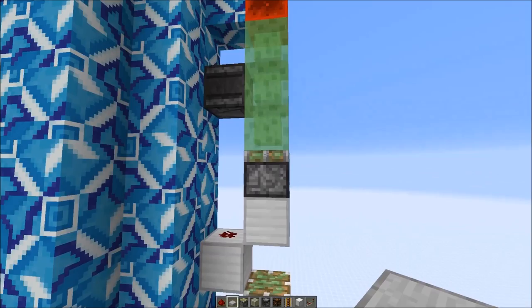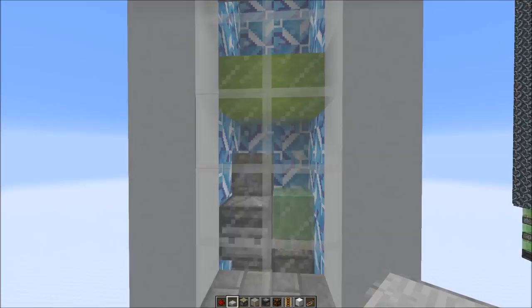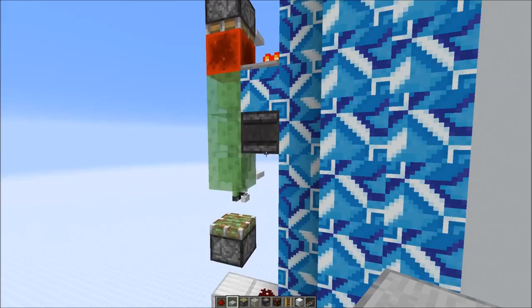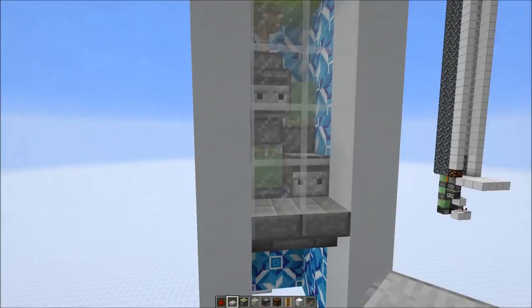In order to stop the elevator we keep this piston here extended. The observer at the bottom triggers this sticky piston which pushes up the slime blocks, which keeps this block powered and causes the piston to stay extended — you can see it here, and this stops the elevator. Now in order to send the elevator back down we just activate a button at the top, which pushes the slime block structure and the redstone block on top down, and this observer also gets moved down. This causes the piston to retract, and the observer powers the sticky piston facing downwards, making the flying machine fly back down again.